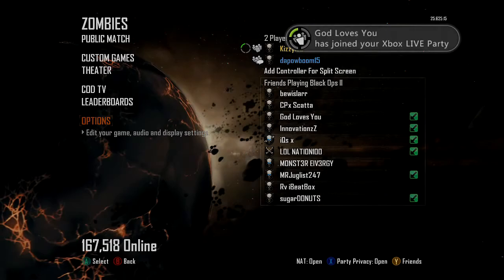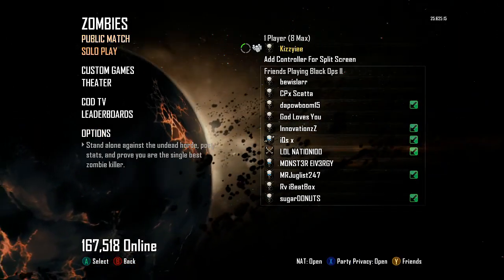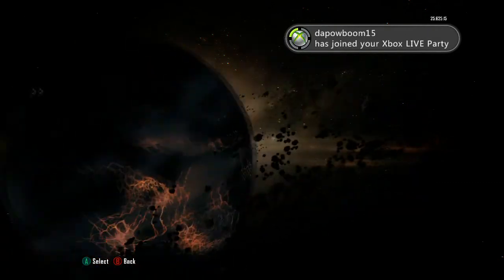What's up guys, Kizzy here. Today I'll bring you a Dial Rise 8-man tutorial, but this time no lag switches required at all. Before you start, you are going to need a friend who's going to help you set up this lobby. For this tutorial I'm using a good friend of mine, Innovations — without him this would not be possible. First things first, you want to go into a customs gaming lobby.